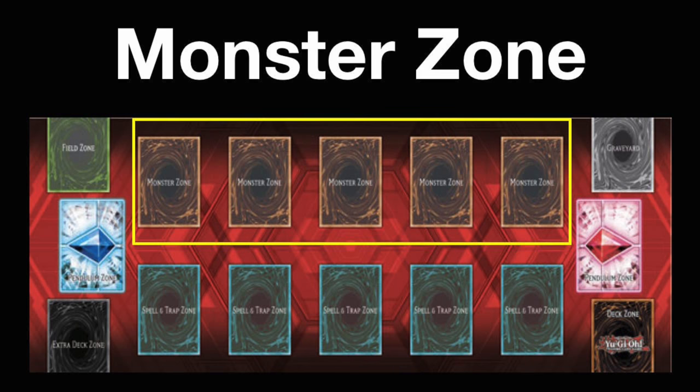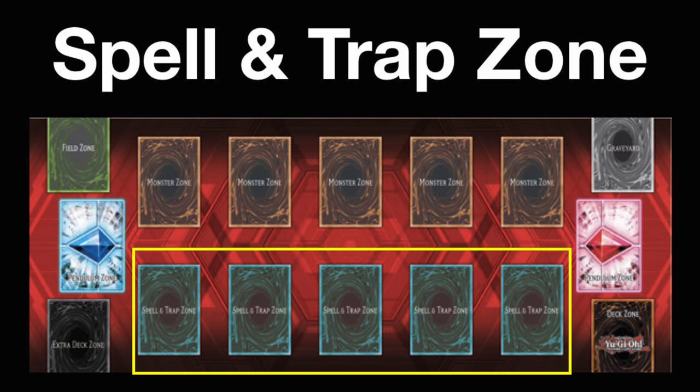Let's start with the monster zone since it takes up a majority of the field. This is where you play monsters. A player can only have a maximum of 5 monsters on their side of the field at any given time. This also goes for the spell and trap zone — a player can only have a maximum of 5 spell and/or trap cards on their side of the field at any given time as well, whether they're face up or face down.